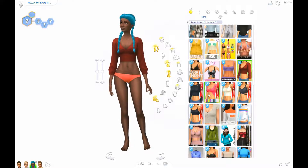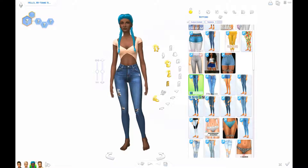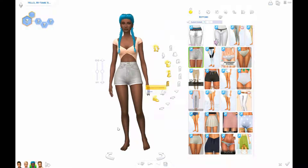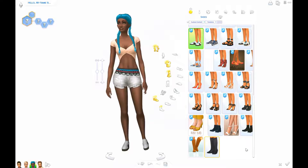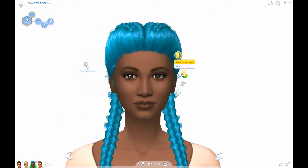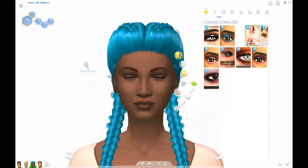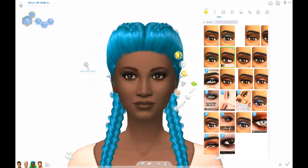I wanted to give her a really fun outfit — a tiny top and short shorts. I imagine she works at like a rooftop bar in the summer, like a dream job for young people. I also thought about giving her heels but the same thing — she probably works really long hours so it's not the most practical choice. I did give her some bracelets to make her a bit more fun. The other thing I wanted to do is give her crazy colored makeup, but you can't really do that if you already have a crazy hair color because it looks very childish. So instead I just had to go with a brownish one.